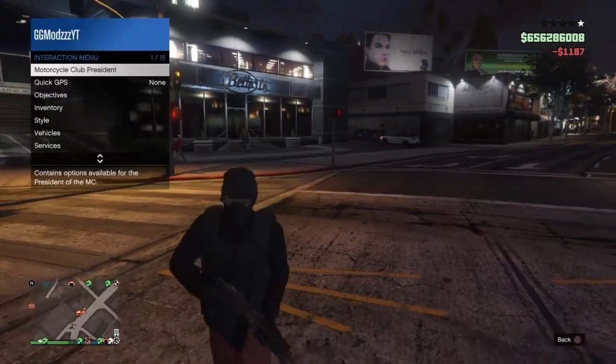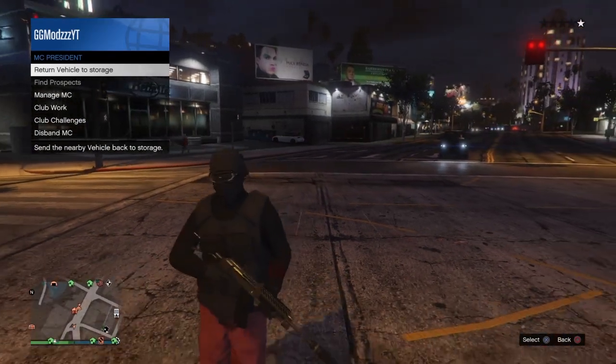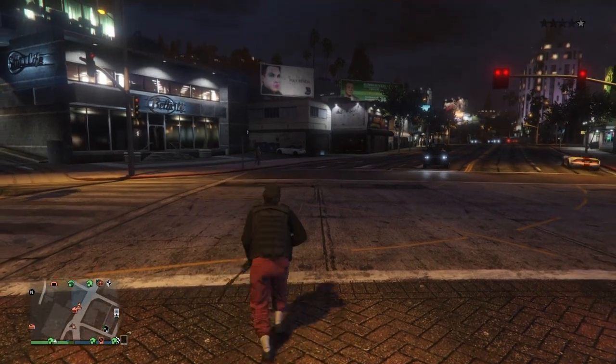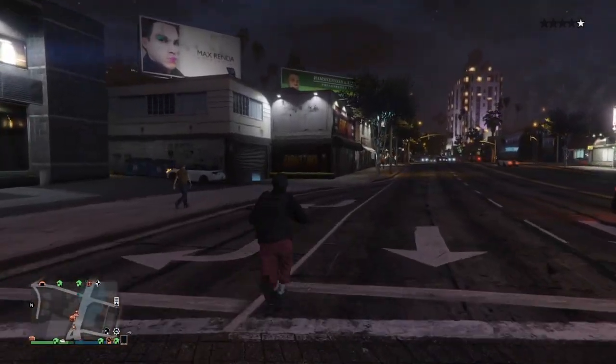Once you've done that, register as an MC president and request either the Sanchez or the Faggio — it can be either one, it doesn't matter. You'll see that once you've requested it, it will not spawn. If that happens, that means you're doing the glitch correctly.